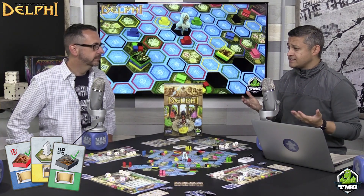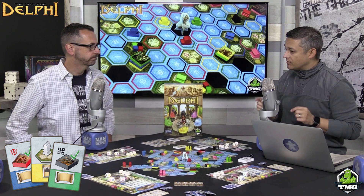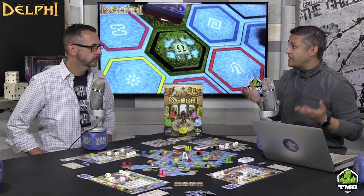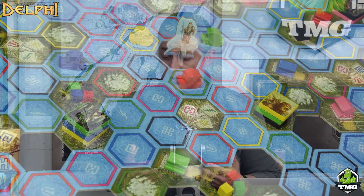In the game, each player is trying to appease the gods by doing 12 tasks. All the tasks are the same for everyone, so there is competition to do the same things at the same time with a limited number of things on the board. Timing in this game is very, very important.